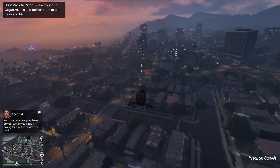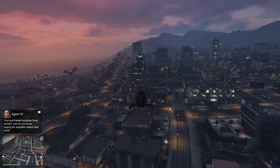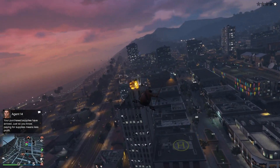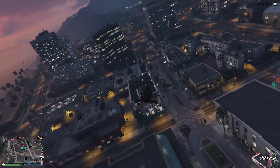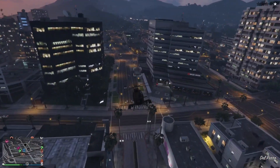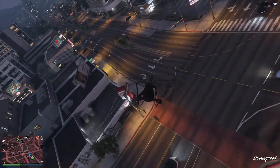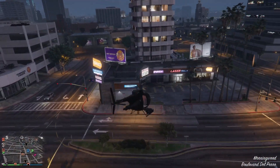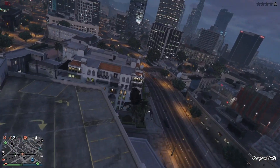You definitely want to pick this one up this week as it costs you zero dollars. You can put it in your hangar and it will become a personal vehicle, so you can paint it whatever color you want — chrome, green, whatever — and you can spawn it close to you as a personal vehicle as well.